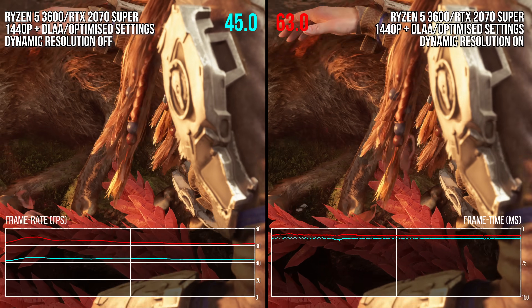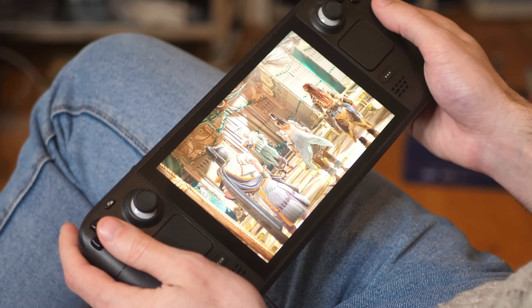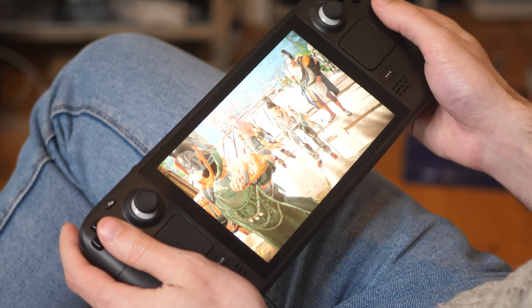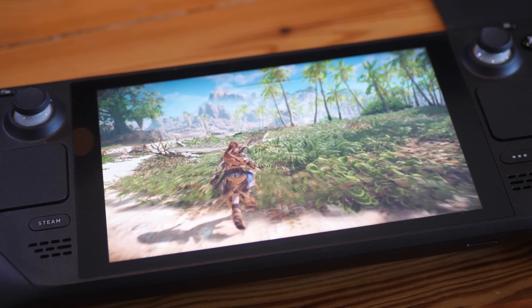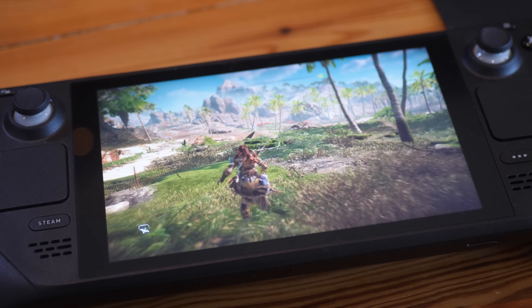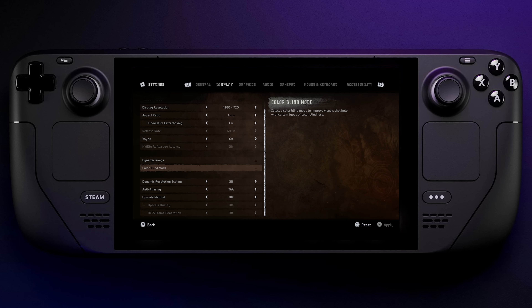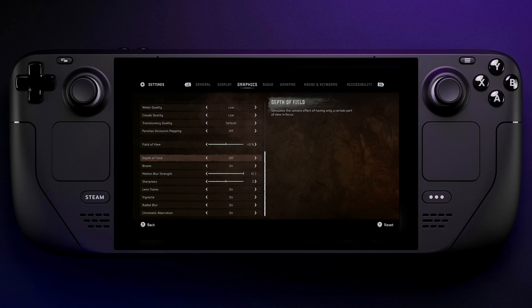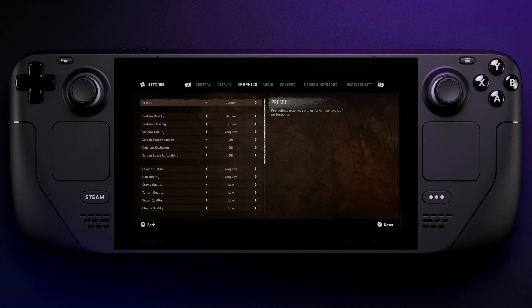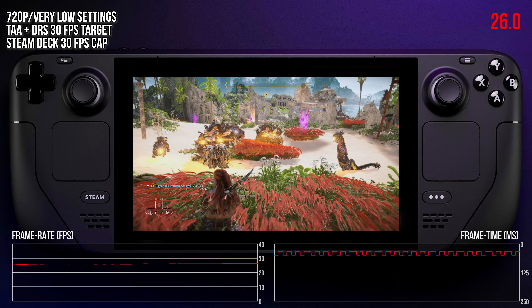So that is it for optimized settings, but what about the Steam Deck? Can it be optimized for that thing? Well, even though I was very excited by the prospect of seeing this game running on the Steam Deck, I would highly advise against playing the game there in the current version. Even while running the game at the lowest possible settings and at 720p, trying to target 30fps using dynamic resolution, the game fell woefully short of that target all throughout the attempted play constantly.